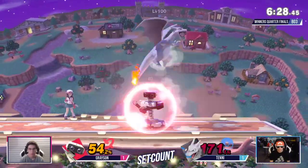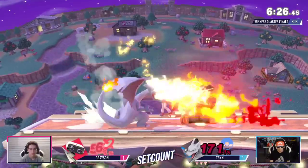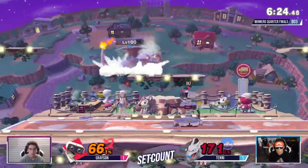Nice come down. Landing fire, but I don't like it. Grayson's got to find a way to get a stock — it's looking like Tenny's going in the right direction right now. Look at all this extra damage he's got.